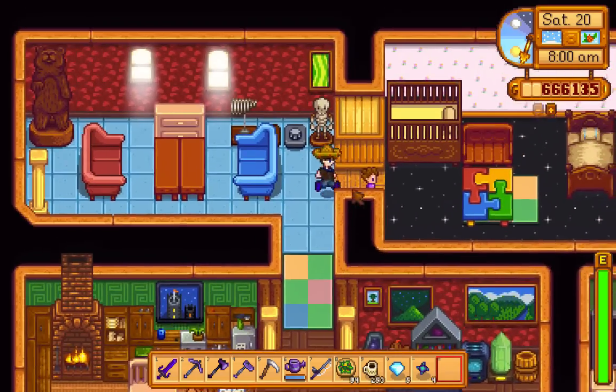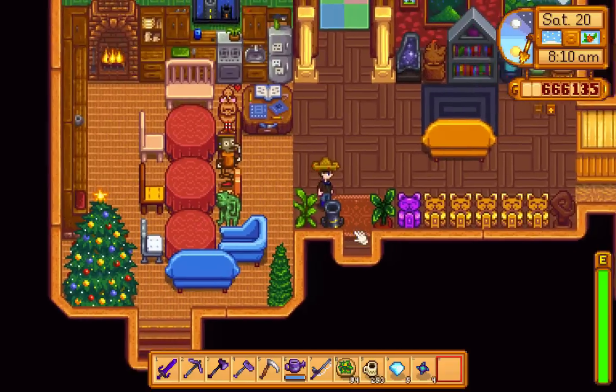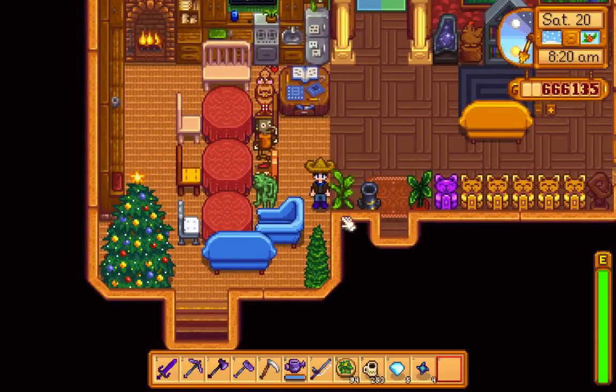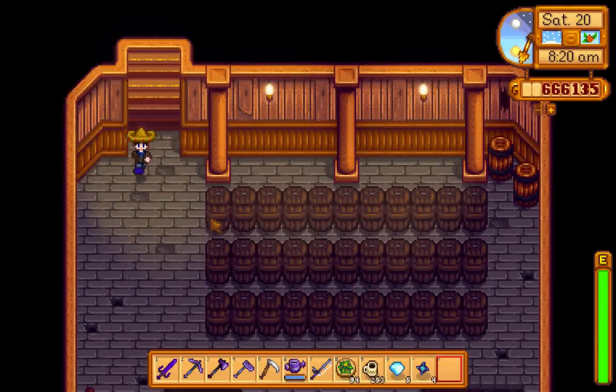I'm here to talk about one thing: the cellar. It's a brand new house upgrade where you go down and talk to Robin, and for 100,000 gold — no materials needed — you get the cellar. Let's go down and see what we get.